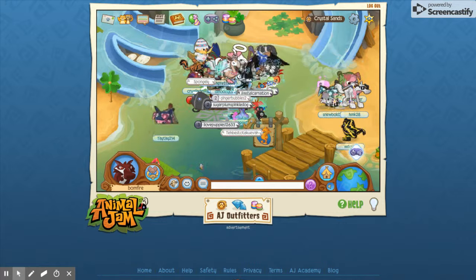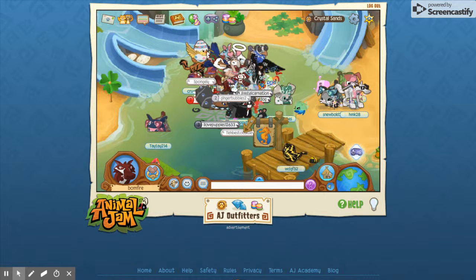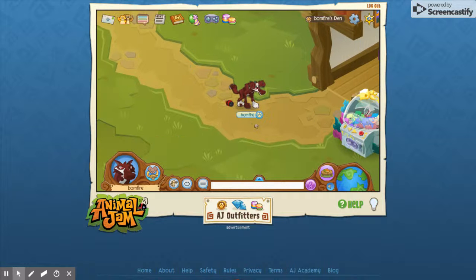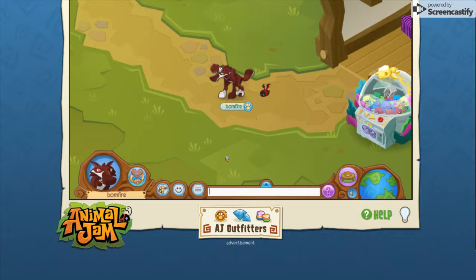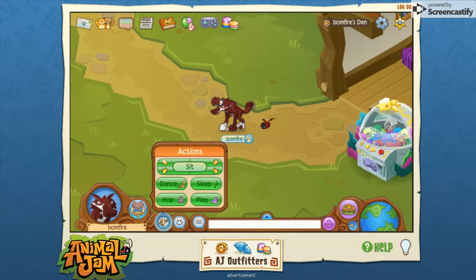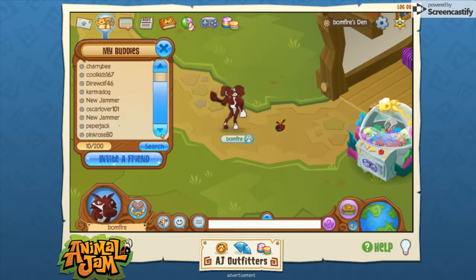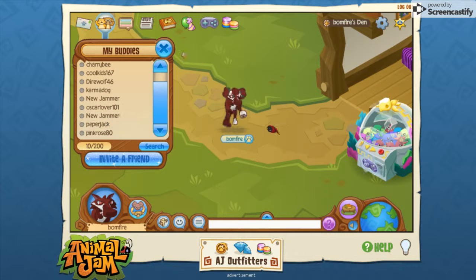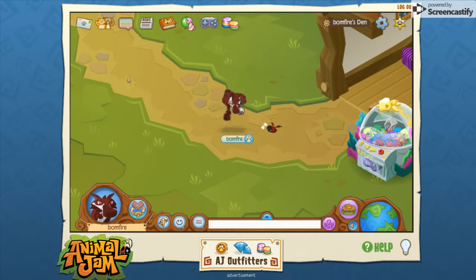Hello everybody, this is my first video. I am Bonfire AJ. I've been with a friend — Sparky — I don't know how her username is going right now. But as you can see, I am an Animal Jam player and I do a bunch of Animal Jam stuff. This is my character, Bonfire. If you want to find me, go ahead. I have friends — that's someone — and I made her an account. Sparky's username has been taken, so her username is going to be Bark Sparky.